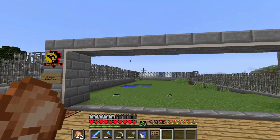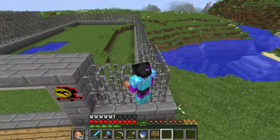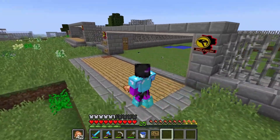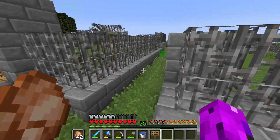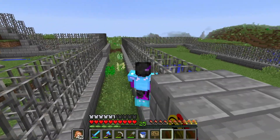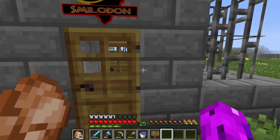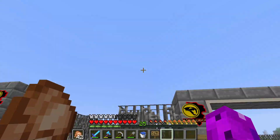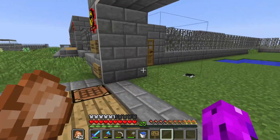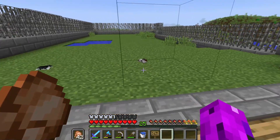I am 100% gonna make these walls taller. I'm not sure how much taller — probably one or two blocks. Let me know in the comments if you know how tall they need to be, because I think these smilodons can jump out. Can you guys confirm that in the comments — can they jump out of two blocks? So either I put a roof on this or I make it two or three blocks taller, which I'm probably gonna have to do.